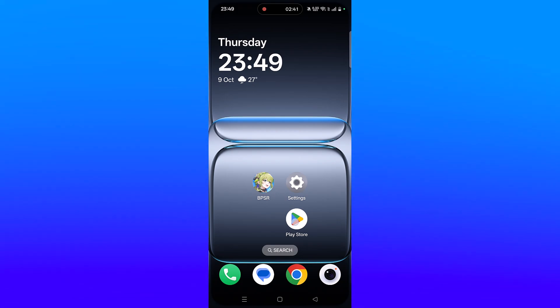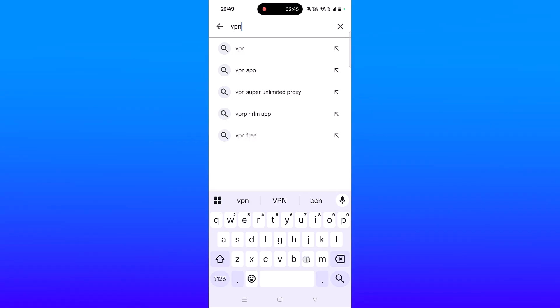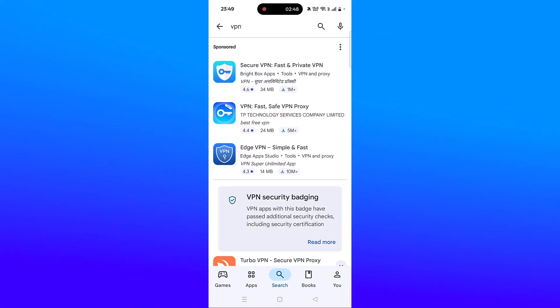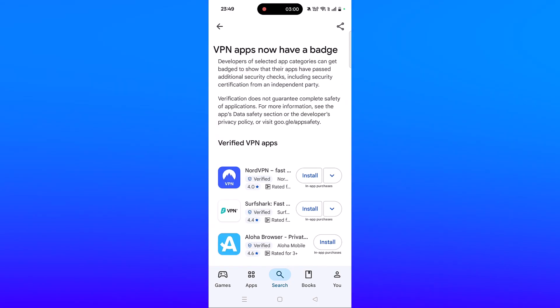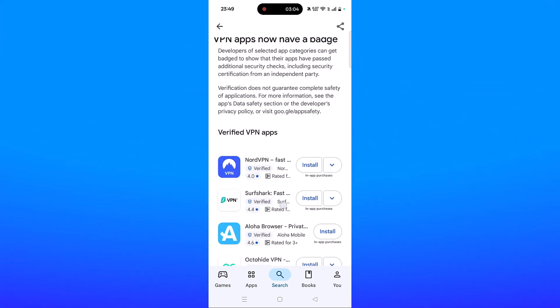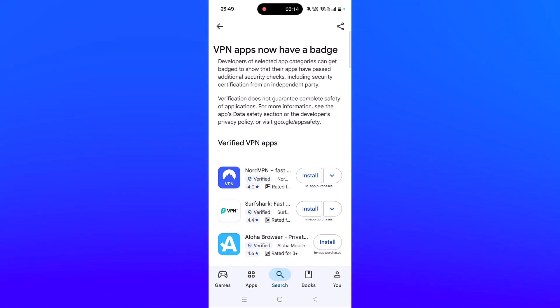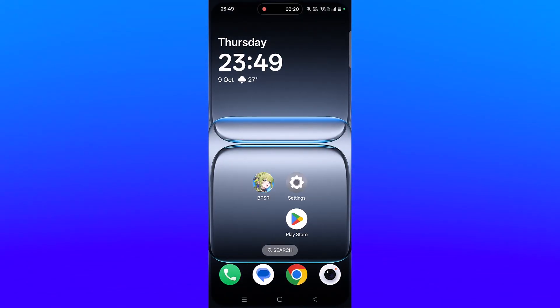Fix 7 is to connect to a VPN. Open the Play Store, search for VPN, and install any VPN of your choice such as Turbo VPN, Proton VPN, Power VPN, Node VPN, Surf Shark VPN, or Octahead VPN. Launch the VPN app, connect to a different location than your current one, and launch the game. If you are already connected to a VPN, disconnect it and then launch the game and check.